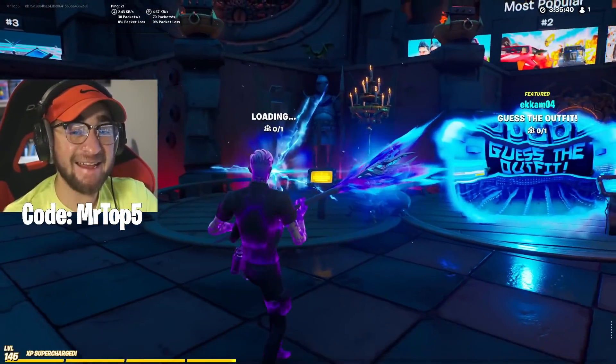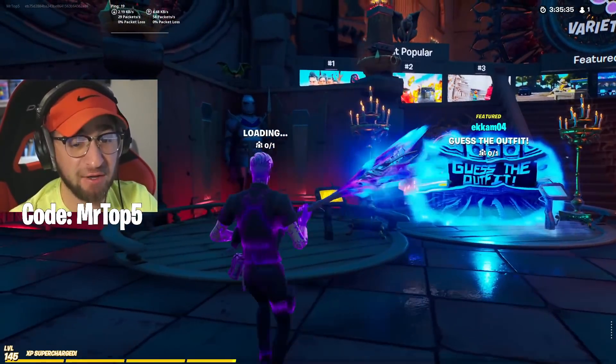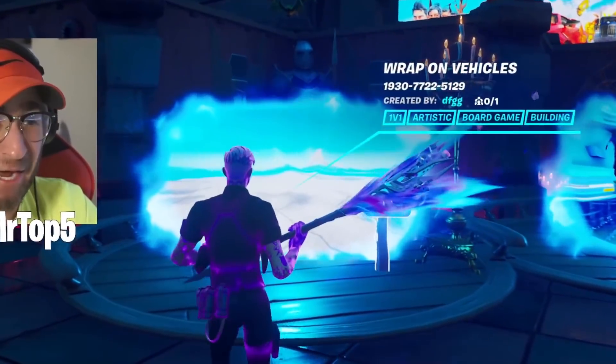there is a creative map. It is a glitched map allowing for custom vehicles in Fortnite, which I strongly believe is hinting at Chapter 3. All we need is for this to load up. This is the code, let's join inside and watch what happens.